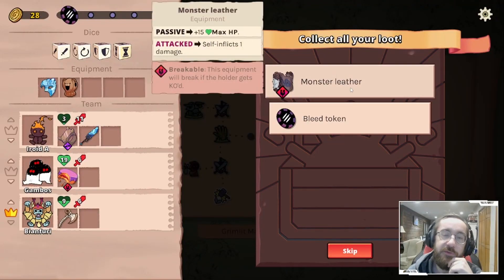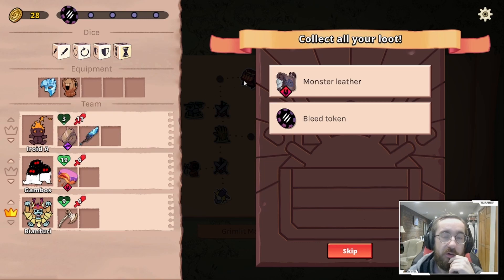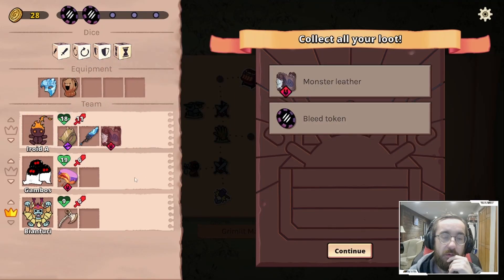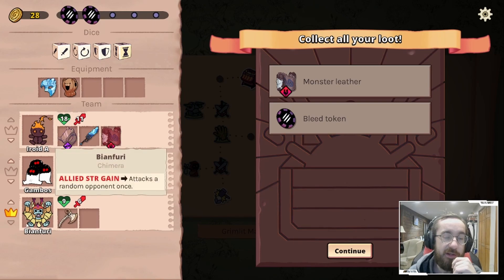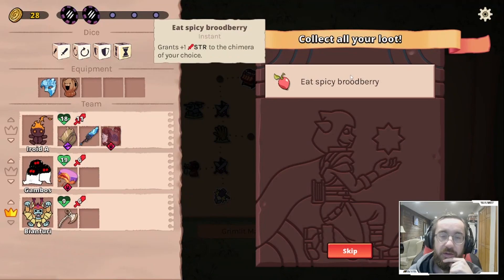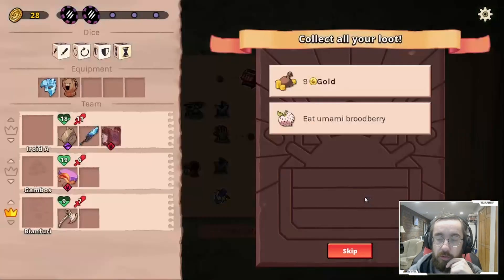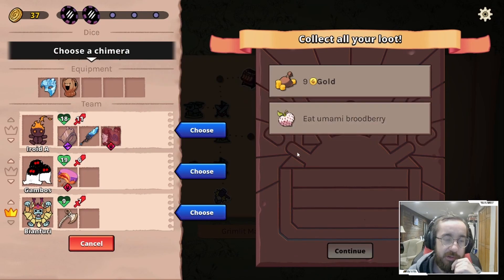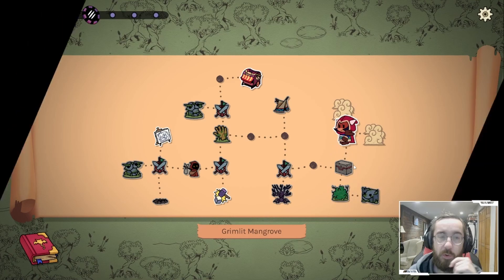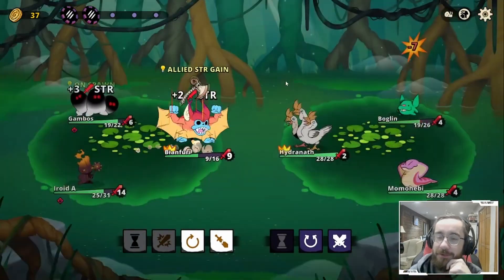Monster leather — breakable, plus 15 max hit points. Self inflicts one damage, ally hurt — that could be fine, because that should trigger twice when it's hurt. Then there's the Gambos: plus one strength of the chimera of our choice — I'm gonna go with the Being Fury. Gold, revives, and slightly heals — I think that's on you. Then we can grab this and the boss should be right in here. We want to hit the dice smith before we go back. Oh, something I forgot to do — I didn't know these speed controls were up here, so we're gonna do that.